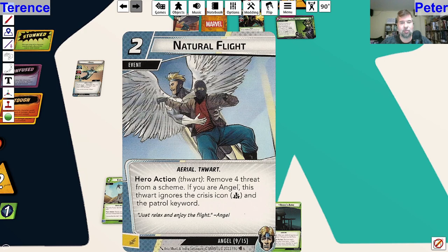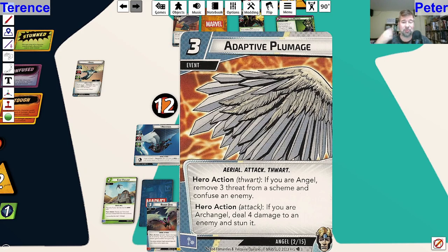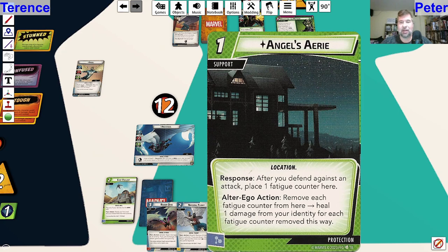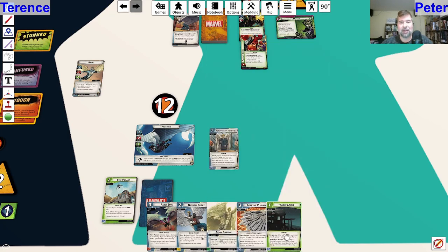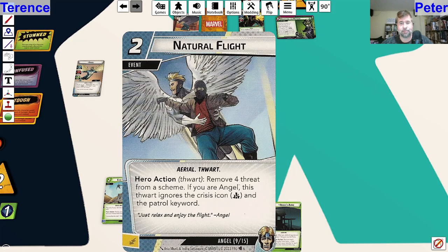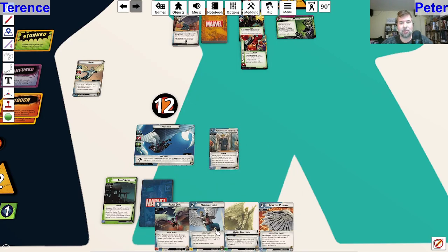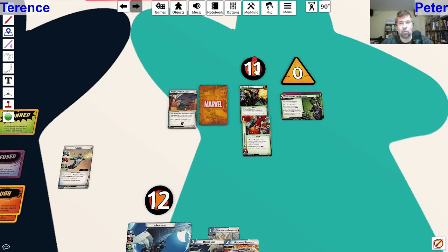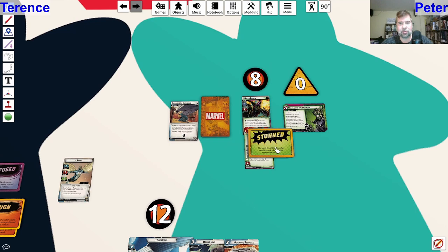We got Natural Flight here - remove four threat, don't need that. We have Adaptive Plumage which in Archangel form deals four damage to an enemy and stuns it. We have Razor Dive which does six damage but then you lose the stun. We also have Angel's Aerie, a protection card - after you defend against an attack, place one fatigue counter here on alter ego, then remove fatigue counters to heal damage from your identity for each counter removed. That seems good for building up healing over time. We know we want to play Adaptive Plumage this turn - I'm going to spend Angel's Aerie, Natural Flight, and Avion Anatomy to pay for it. Adaptive Plumage lets me attack for four and stun the enemy, and it comes right back to my hand via Avion Anatomy. That's four damage and stunned.